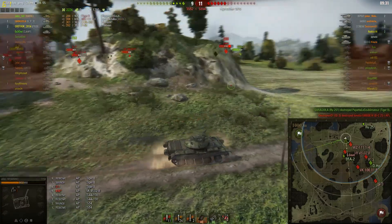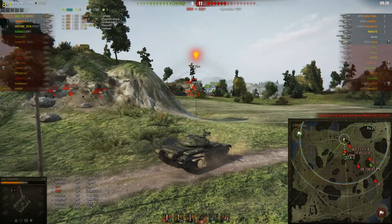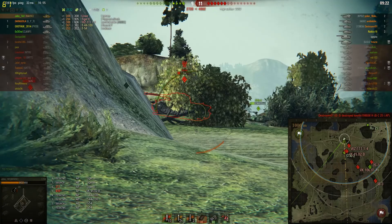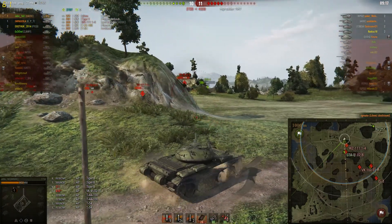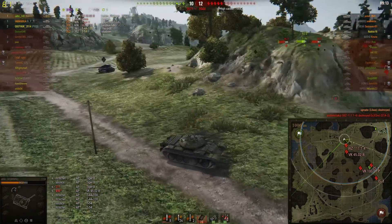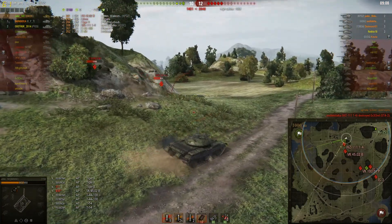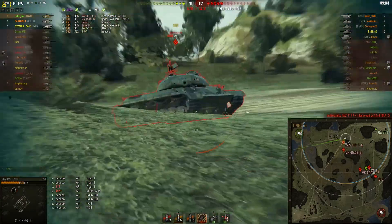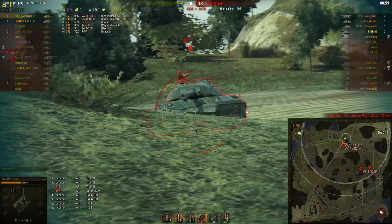Next victim. He's looking for side shots - bounced on the IS-3, no problem. Actually this is on the Lowe. Another shot on the Lowe, kills the Lowe. Pulls back for a little bit and then puts one more shot into the side of the VK just for good measure. Now he sees the Chinese guy rushing him. So he falls back, aims for tracks - bam, tracks him. Nice move. Chinese guy misses.